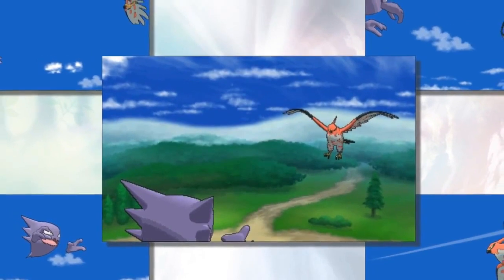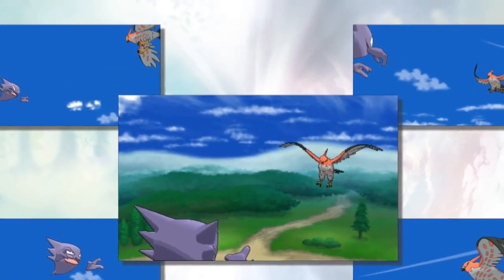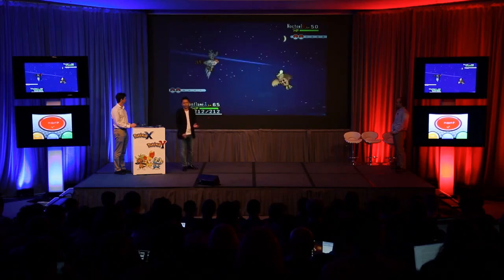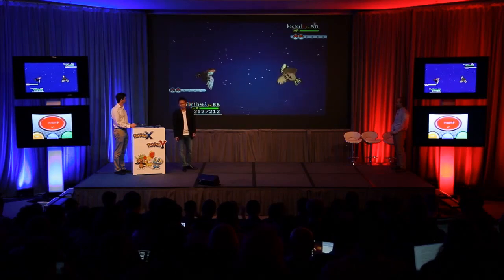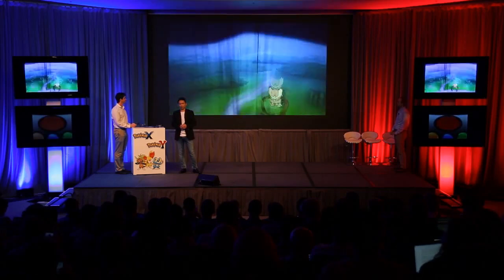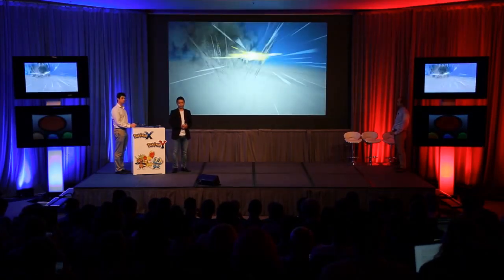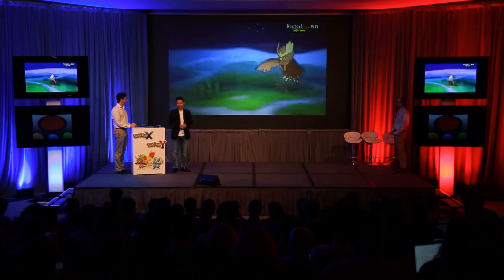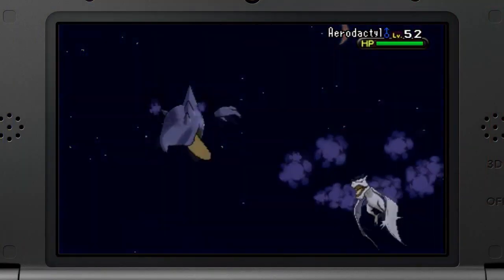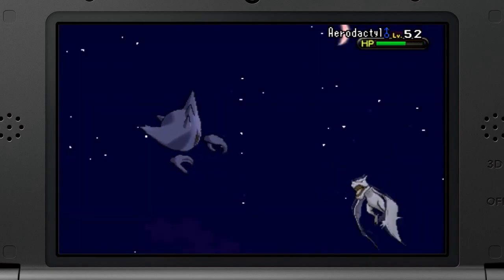When you're traveling through the Kalos region you'll also occasionally run into trainers who will challenge you to a sky battle. As you can see, the camera is really moving around dynamically — you have a bottom-up view where you're looking at it from the ground. It's not just flying type Pokémon that can participate in these sky battles; Pokémon like Haunter who have the levitate ability can also join in.